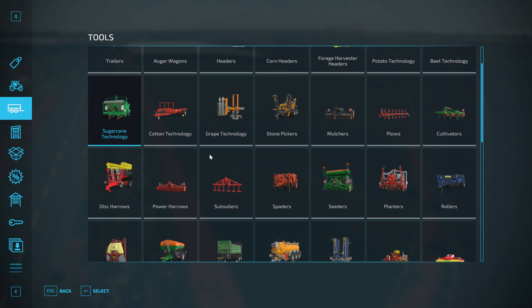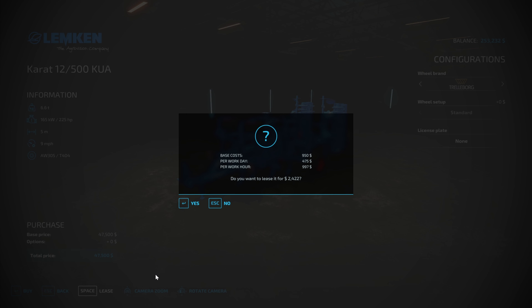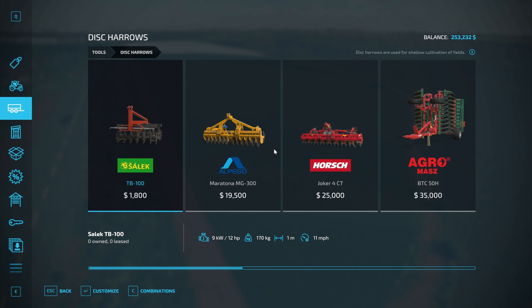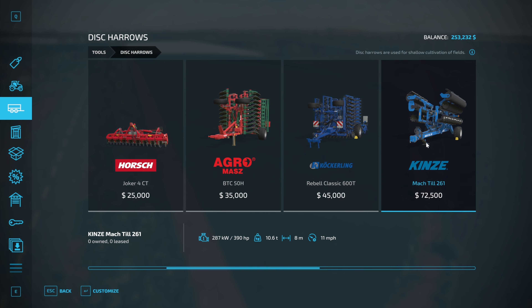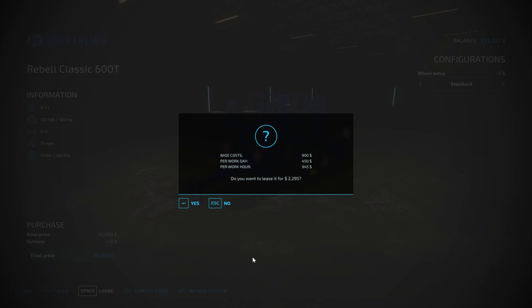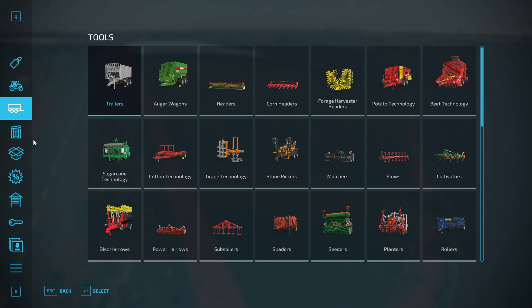We're going to need to buy all the sugarcane we need to actually plant. I used the field calculator, and because it's grass in the field I thought we might have to cultivate - but it turns out the planter is essentially a direct drill, so we don't need to worry about cultivating. The field calculator told me we're going to need about 60,000 to 65,000 liters of sugarcane to plant, which is about 30-odd grand just for the seed cane.